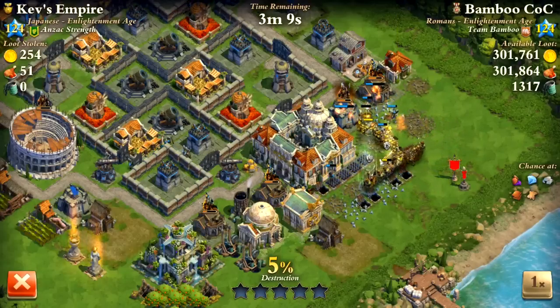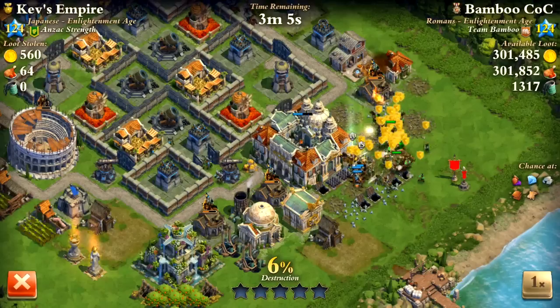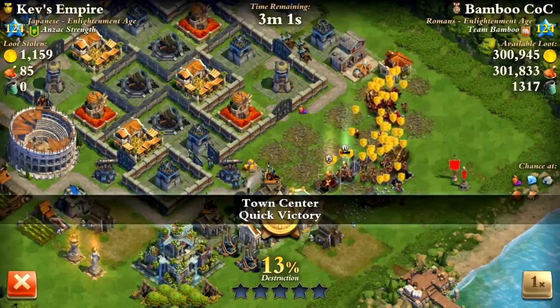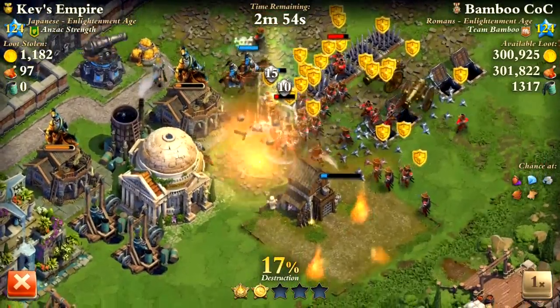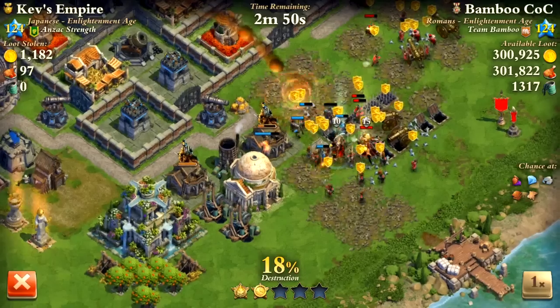In the Enlightenment age, when you're fighting maxed-out bases or close to max bases, you need cannons — or bombards, ballistas. There's really no way around it. They do so much damage from further range than other towers. If you don't have cannons, you're not going to be getting five stars.